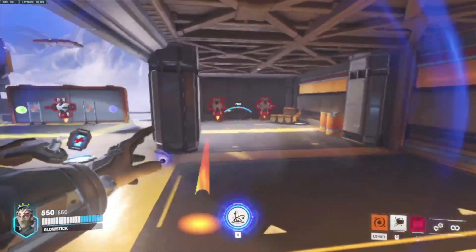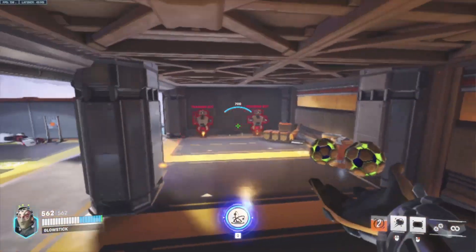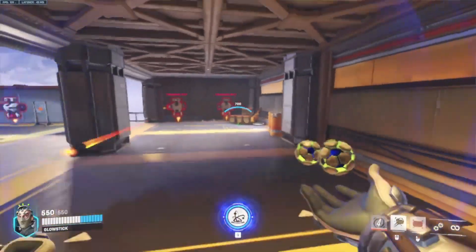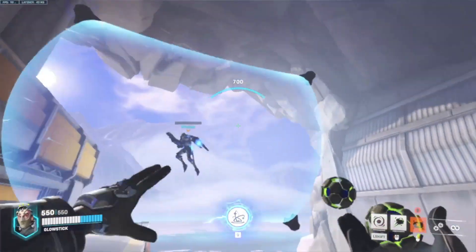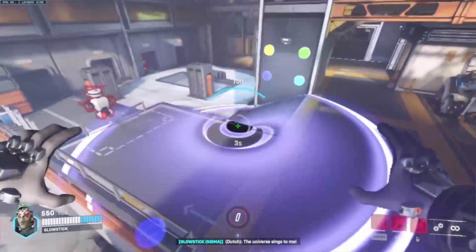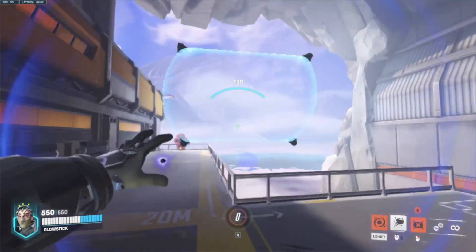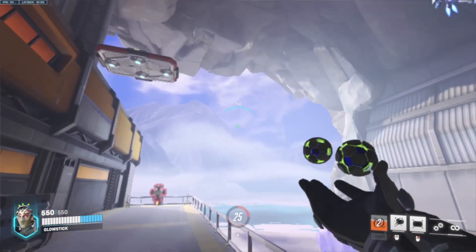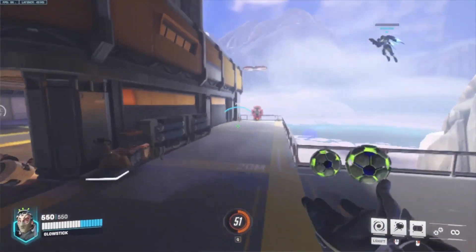The second ability is our bootleg defense matrix — accretion, or absorption. This ability is broken because just like D.Va's defense matrix, you can block any incoming damage and take no damage yourself. This is super broken — for example, if there's a Pharah up here doing 'justice rains from above,' I can just absorb all that, take no damage, and I'll get some extra health, which is really broken.